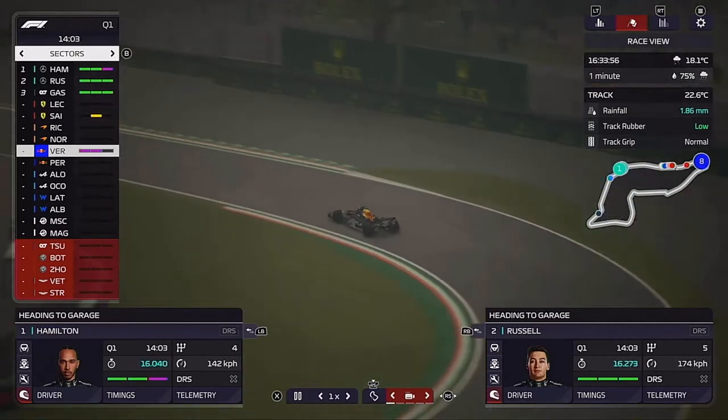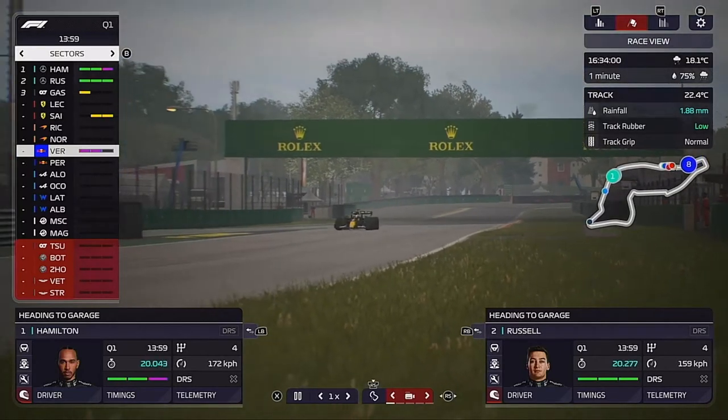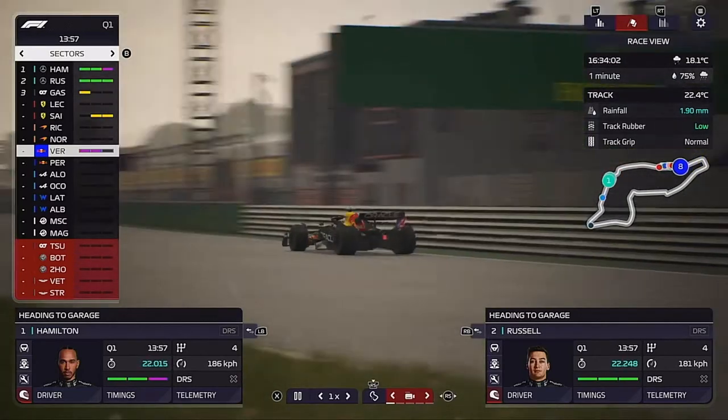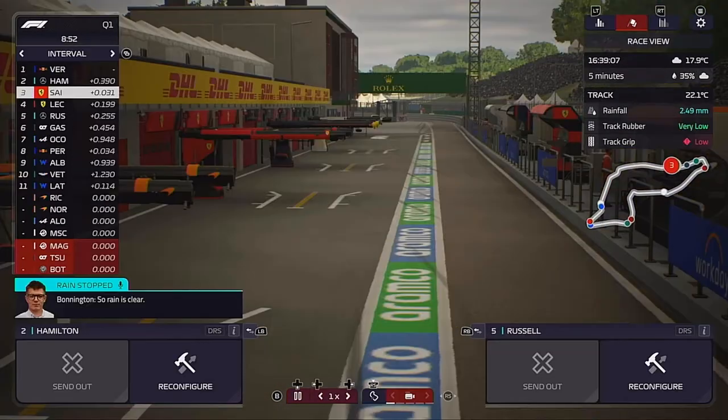Verstappen is doing what he does best — two purple sectors, and he's just about to take the final purple sector away from Hamilton as well. Up to the line, easy peasy for the Dutchman.